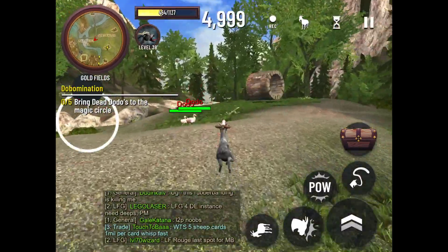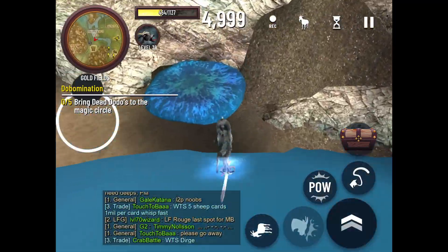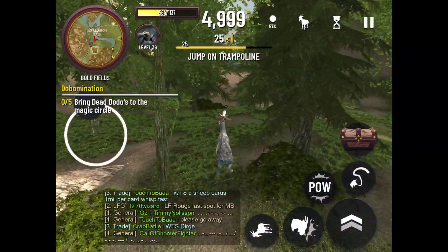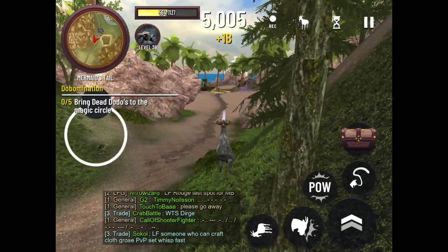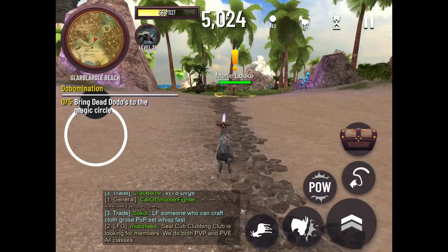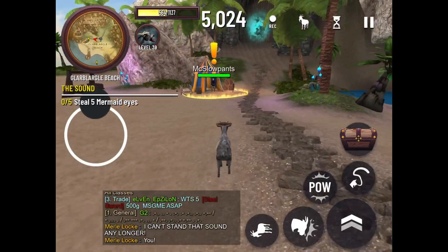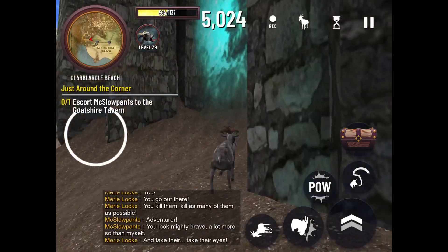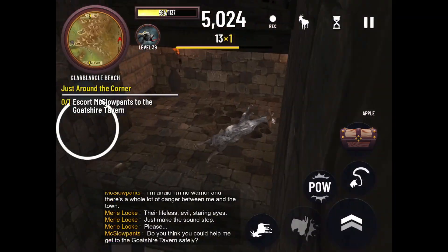When I jump I might tap on accident and it flings me in the wrong direction. Sometimes when trying to lick something I tap the chest button and it opens the chest thing even though I'm not trying to do that. We're not gonna unlock the old goat or the two WoW goats because that's not in the Apple Arcade version.